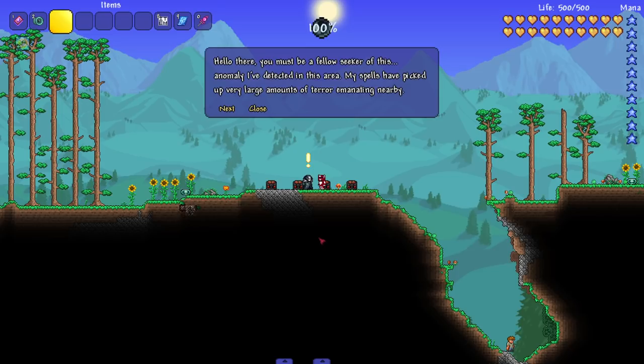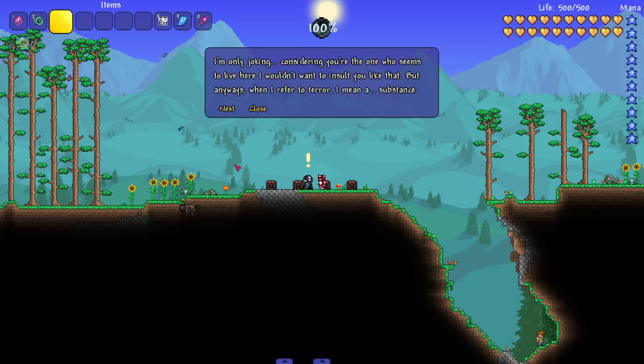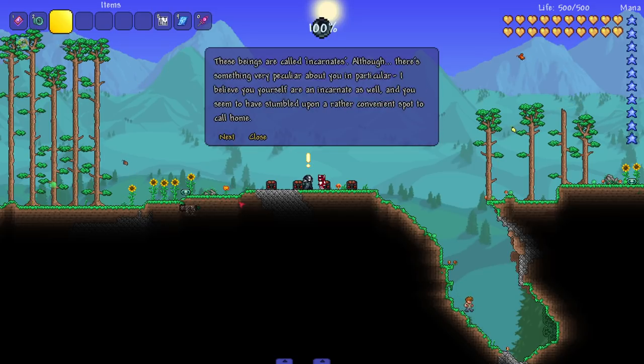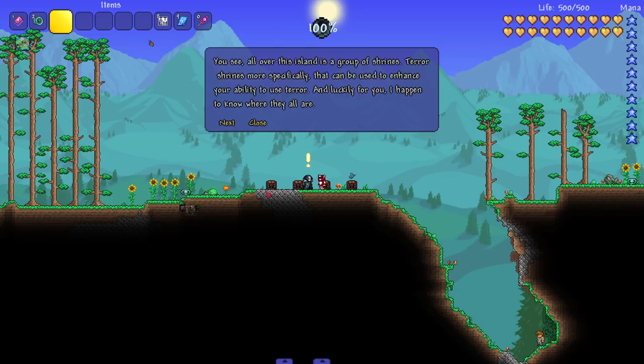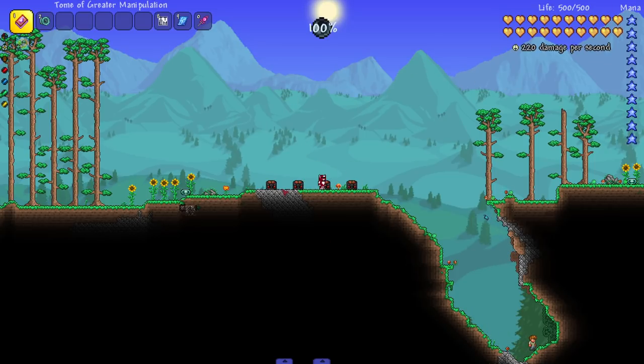An NPC arrives! Hello - you must be a fellow seeker. He's detected large amounts of terror nearby and asks if I know what terror is - says 'that's pathetic, I'll start nicknaming you idiot.' Damn, I thought I could be an asshole sometimes - this dude's a dickhead. He explains: terror is a substance that grants instincts and consciousness, and certain beings called incarnates can take advantage of it. He believes I'm an incarnate and offers to guide me to the shrines and help train my abilities in exchange for letting him stay.